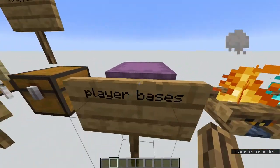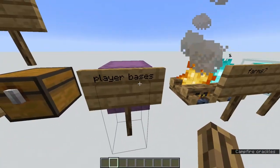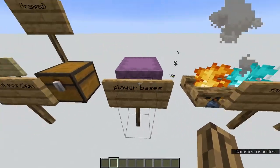Shulker boxes do show up, and they do not generate naturally, so these are going to lead you to player bases if you pie-chart. On servers, pie-darting is very glitchy and it probably won't work.